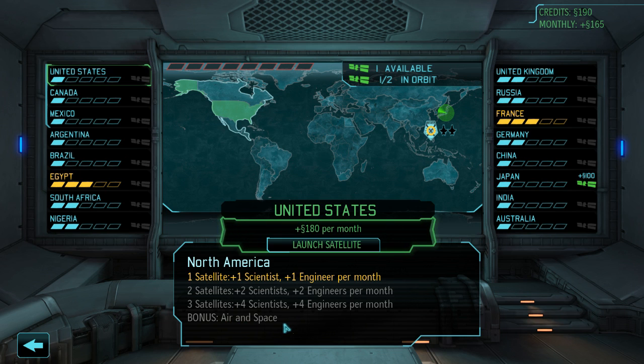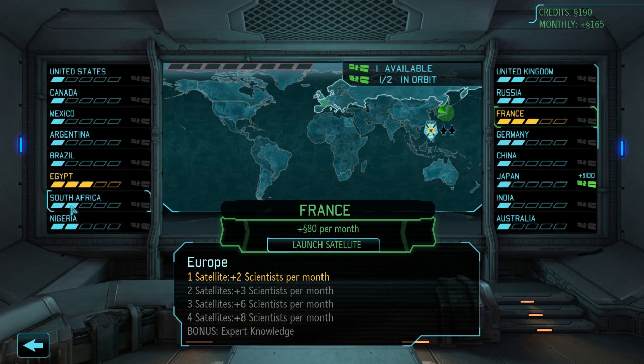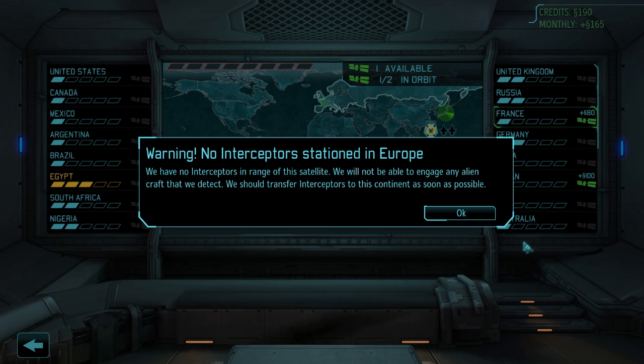Here you can see the bonuses from the continent, as I was mentioning before — if you launch satellites there, you will get the bonus. We have one free satellite. France is giving 80 credits per month and 2 scientists, where scientists are not so useful anyway. Let's launch our satellite to France.